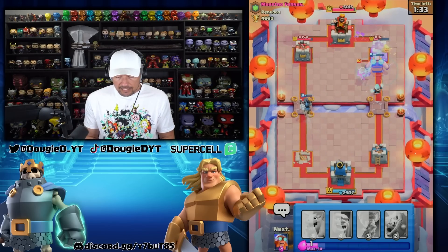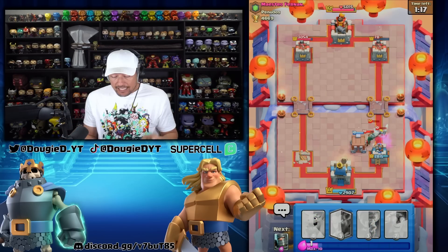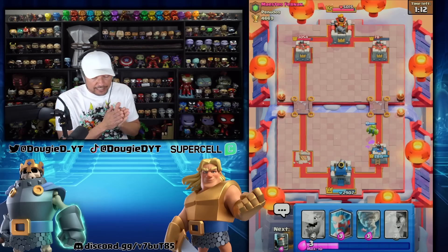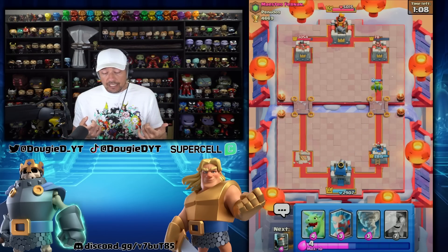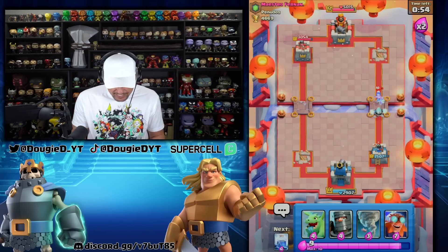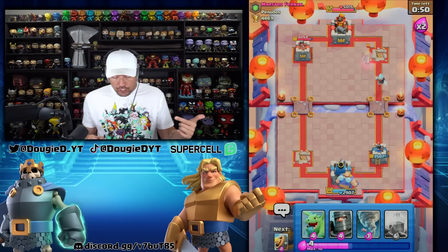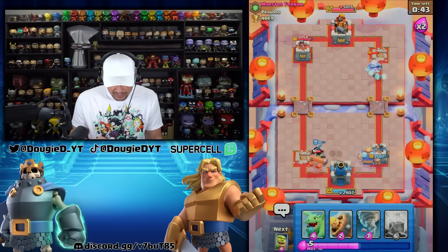We're going to go ahead and do this — take all that stuff out. He can heal that up. We almost came close to taking that. He goes Bandit — he almost got that down fast enough, but the Barbarian took it out. We're going to be fine here. The only thing I have to watch out for is his Elite Barbarians. I think he overcommitted with that Bandit. It goes Princess. Let's get the Ice Wizard down. He's going to go E-Barbs, so I'm going to play into the E-Barbs. He might try to go on my King Tower.